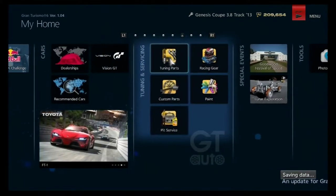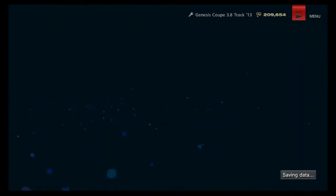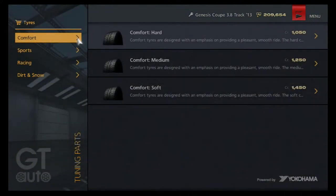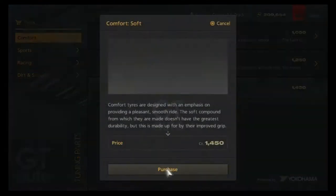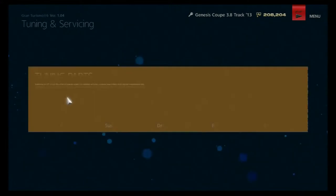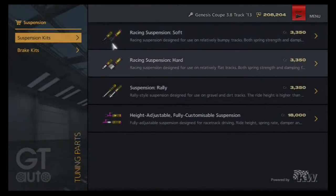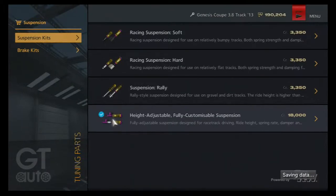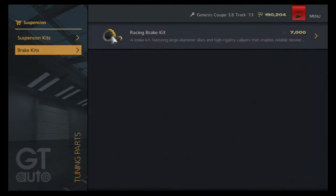We're at tuning parts. I like how they did the new setup here, it's a lot more helpful. We're going to set this to sports, hard, comfort, soft — my mistake. For suspension, we want the fully high adjustable one, 18 grand, wow that's a lot of money. We want this brake kit and we want it to be able to stop while we're sliding.